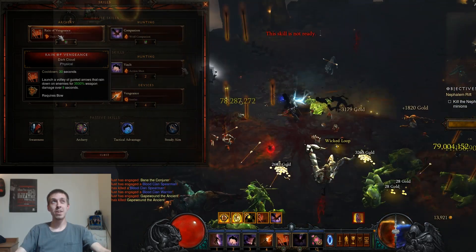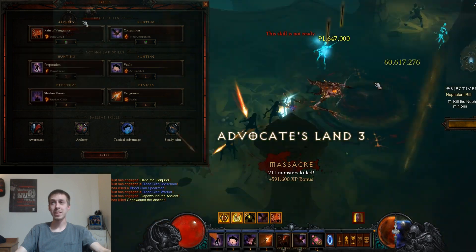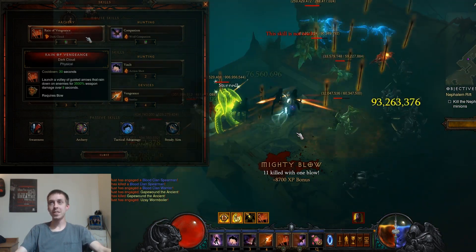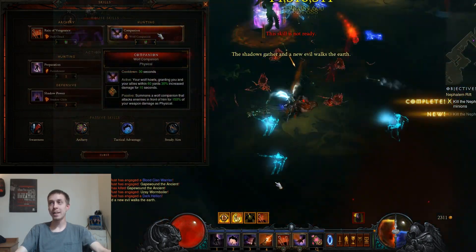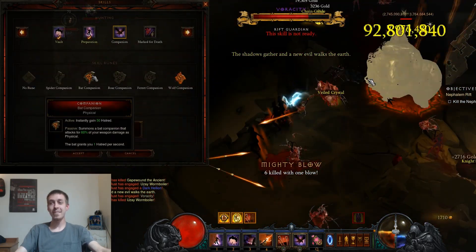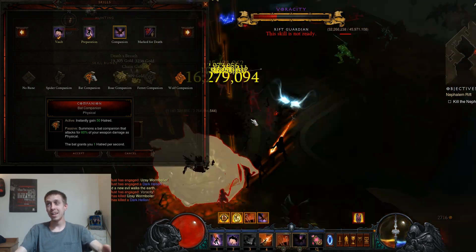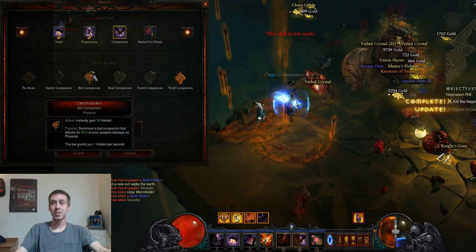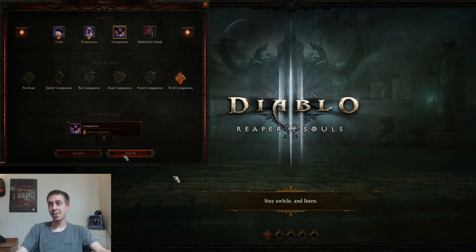This is a physical-based build. Most players refer to this as an Armageddon-type build — one of the first builds that used the Danetta's and Natalya's sets together. Rain of Vengeance with Dark Cloud, you don't want to change that out. Companion with Wolf — the Wolf Companion is just a really great damage buff, and if you're having hatred problems, solve them through your gear. You could use the Bat Companion for a little additional hatred regeneration.